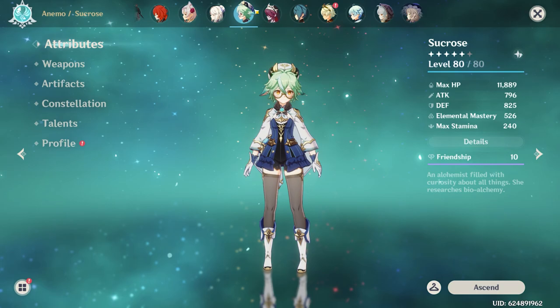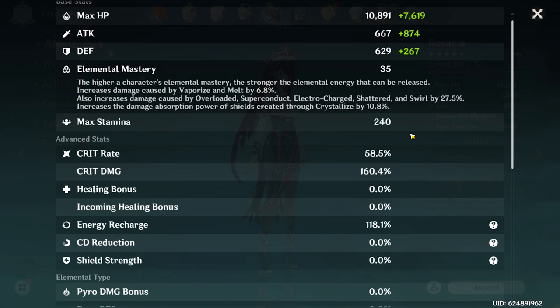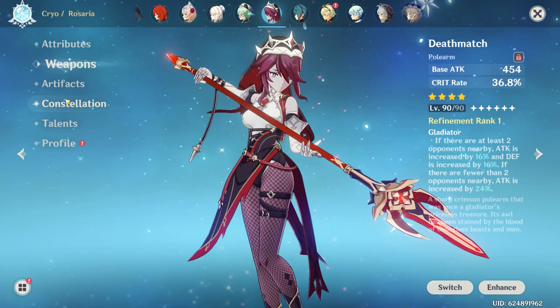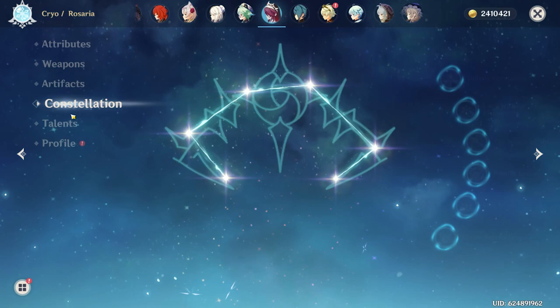Next up, Rosaria. She was one of my favorites when she first came out, but I've kind of grown distant from her over time. She has a 58-160 crit split and is rocking a level 90 Deathmatch. Artifacts are two-piece Noblesse Oblige and two-piece Blizzard Strayer. Constellation 6, talents are 6-11-10.